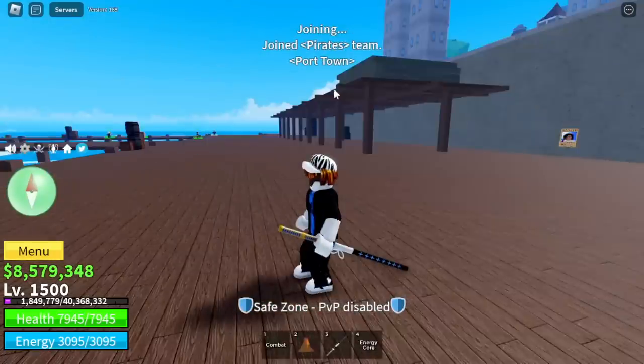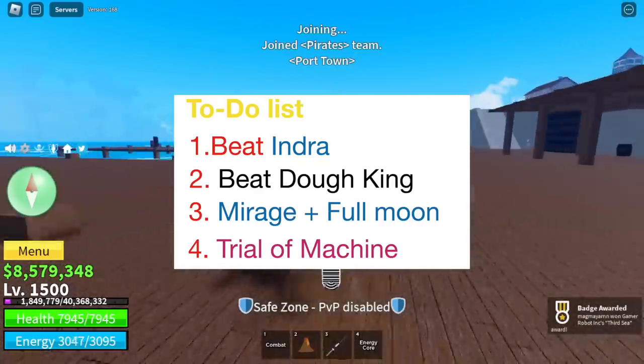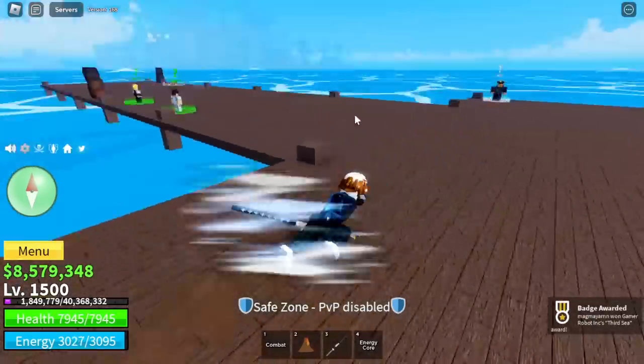Now we can unlock the Race's Awakening. I made a to-do list: Beat Indra, Beat Dokking, Mirage plus Full Moon plus Trial of Machine. First up, beat Indra.